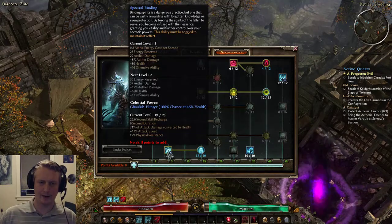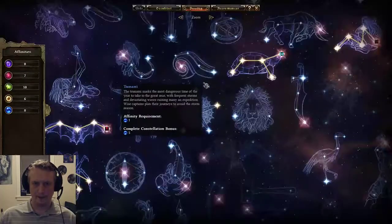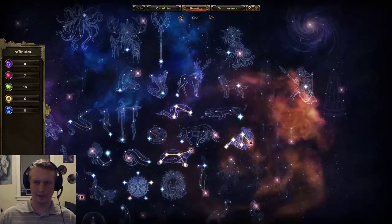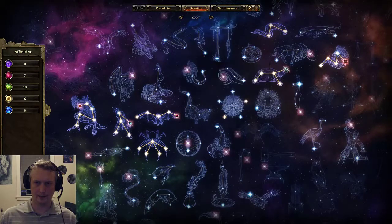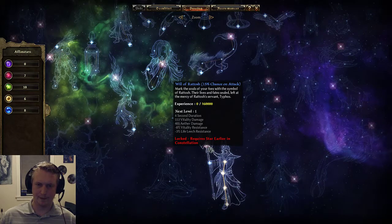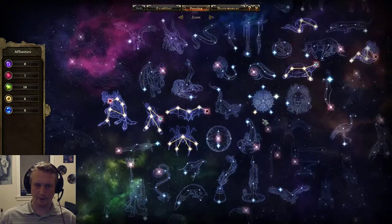I'll eventually max out Spectral Binding for more health, but I don't need it right now — one point is fine. Now the devotions. There are some interesting devotions here because I'm going kind of tanky — using a shield, getting Shield Maiden, Dryad, Tortoise, and Turtle Shell — but at the same time I'm getting Vitality devotions. Mainly I'm trying to get Retosh as soon as possible so I can get minus Vitality resist on enemies, which gets down to minus 20% resistance once you max out the level on that. Basically I went Turtle Shell first, then Crossroads, then Tortoise into Dryad.